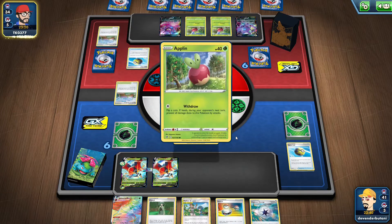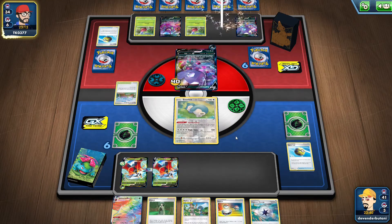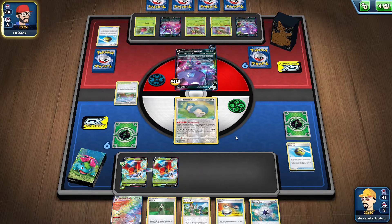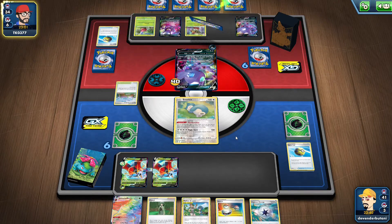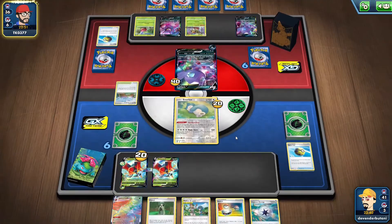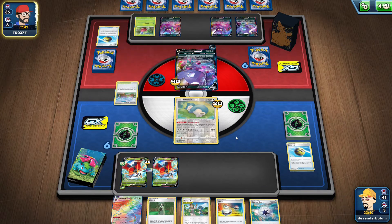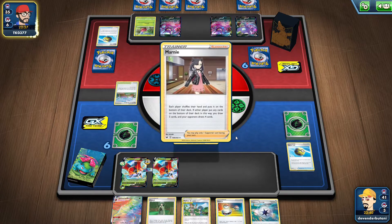The opponent brings up Flapple and gets more Applin — not a bad play. He evolves into another Flapple and uses Apple Drop ability to inflict damage counters: 20 damage on our Snorlax and 20 on our Orbital. Then he uses Crobat to draw more cards.